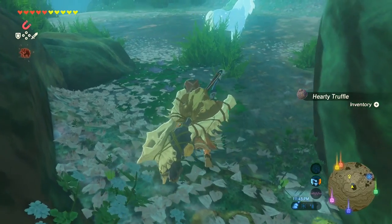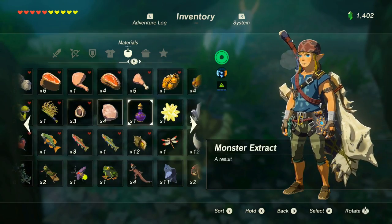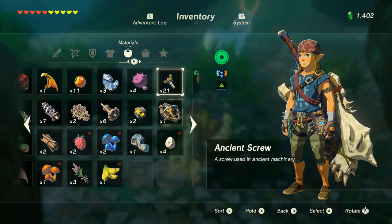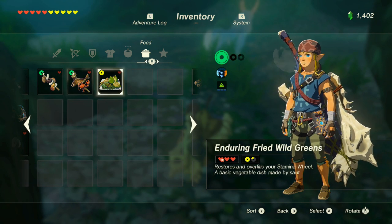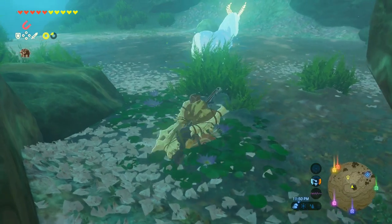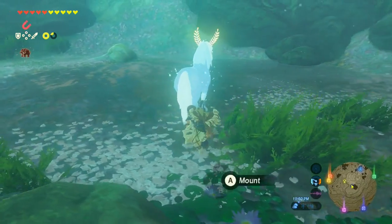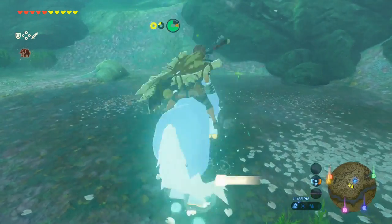We're gonna sneak up right behind him. I'm creeping because as soon as he sees you he's gonna take off. I have two full bars of stamina — I've heard that's what you need — and I brought some stamina revitalizing food and some stamina boosting food. I'm gonna eat the stamina boosting food first to get a little extra, and if we need more we'll pop some in the middle. We're just gonna get on here and tame him like any other horse — smash that L button.